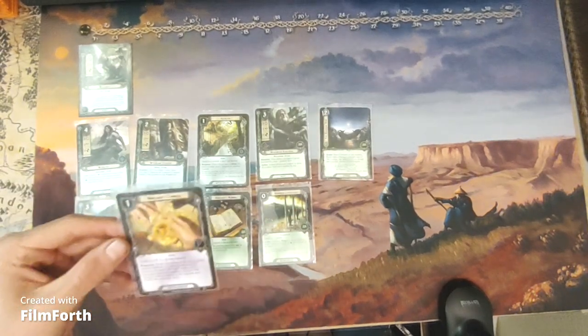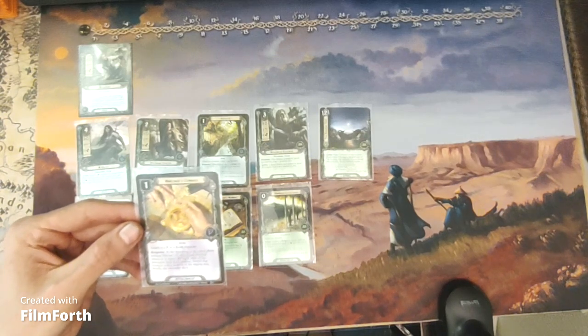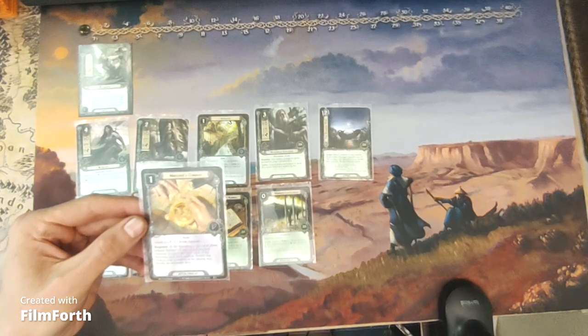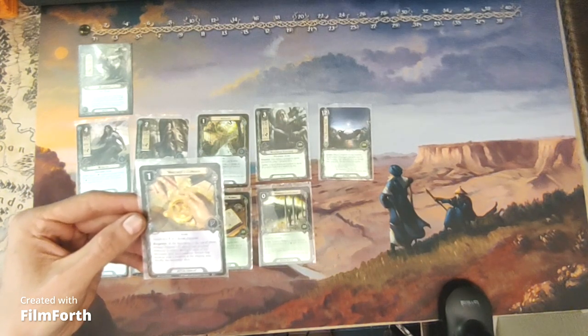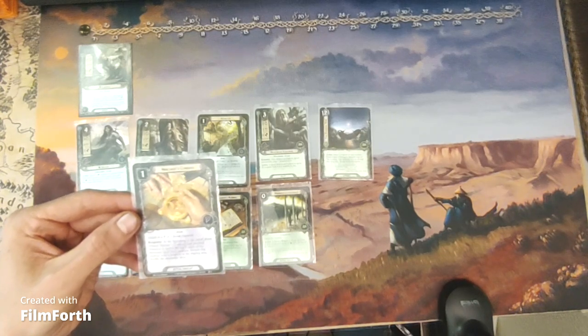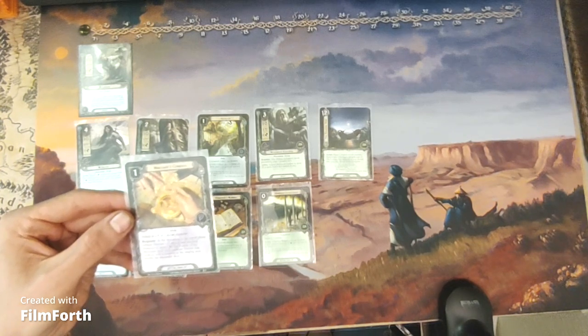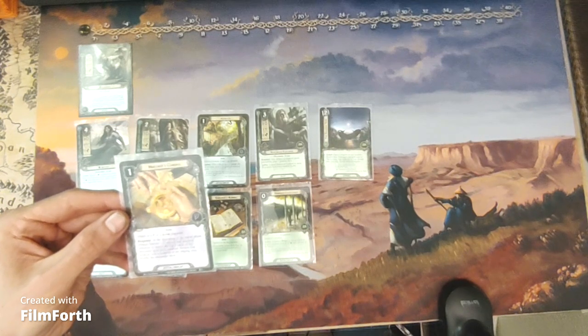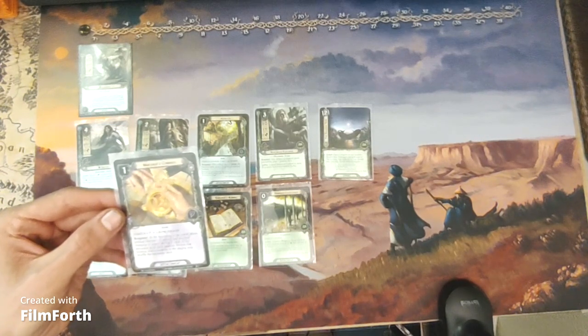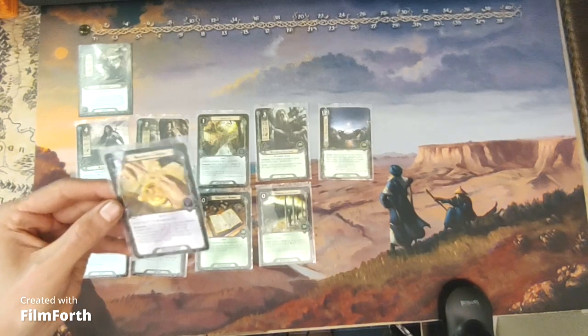In leadership, we have Mariner's Compass — a one-cost leadership attachment, Item. Attached to a leadership or scout character. Response: at the beginning of the travel phase, exhaust Mariner's Compass and the attached character to search the top five cards of the encounter deck for a location, switch that location with a location in the staging area, and shuffle the encounter deck.